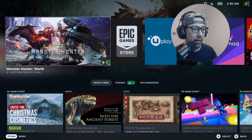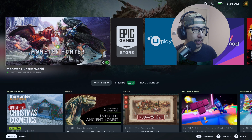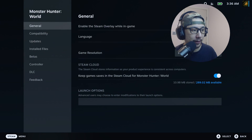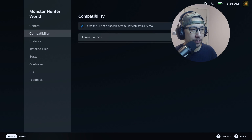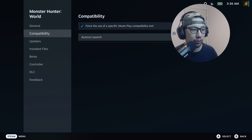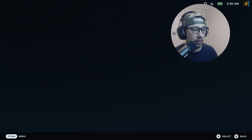Right now I'm on my Steam Deck gaming mode. Here's my Steam game Monster Hunter World. If I go into its properties, you can see under compatibility I've got this Aura launch option. It's because I've installed the Steam Deck tool from Cheat Happens Aura. Let me launch the game.